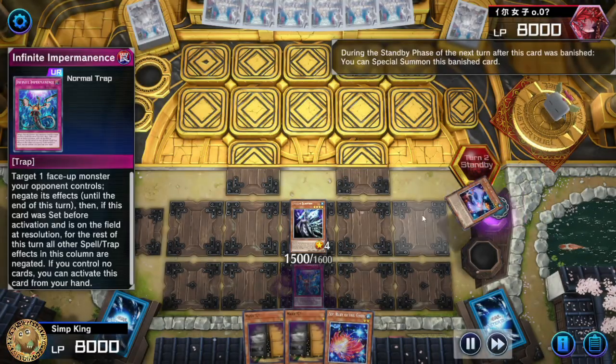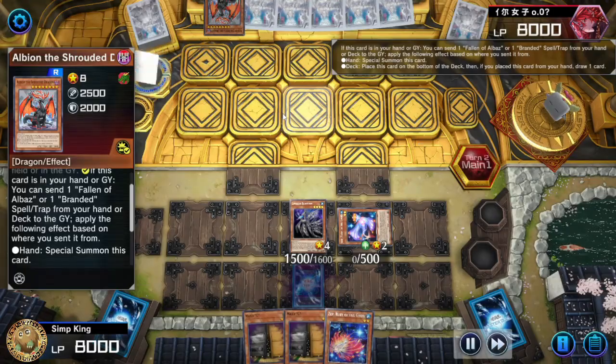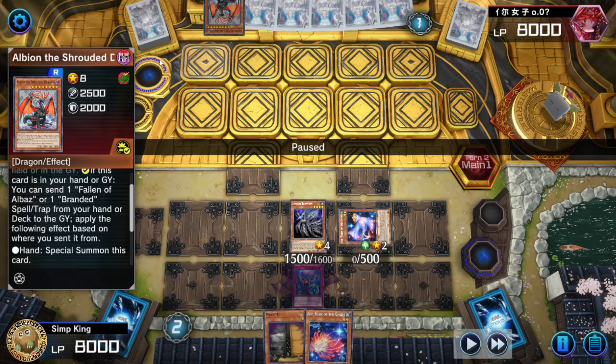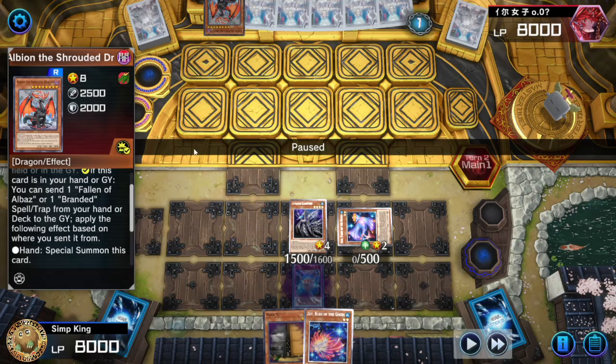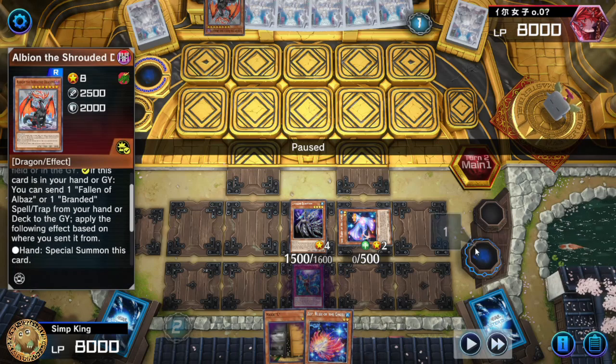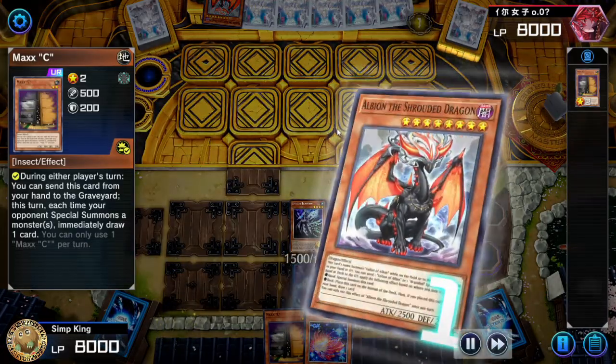What are we using to steal our opponent's monsters Grand Theft Auto style? We're using a trap — actually it's not new, it's a very old one. Right in the middle of explaining, opponent's starting to do things. Albion the Shrouded Dragon is going to send an Albion to the graveyard to draw a card, so we're going to fire off Maxi right now.